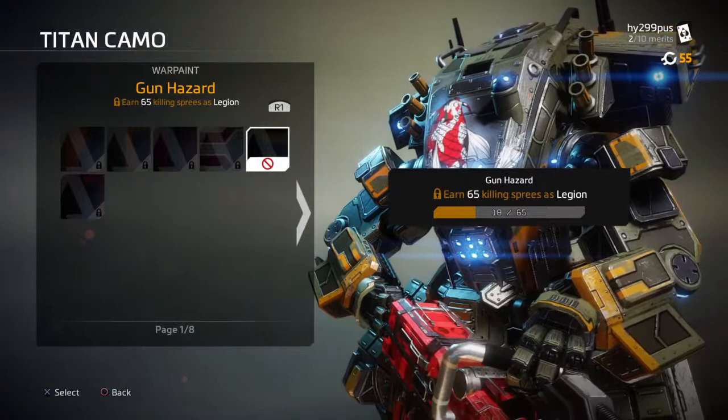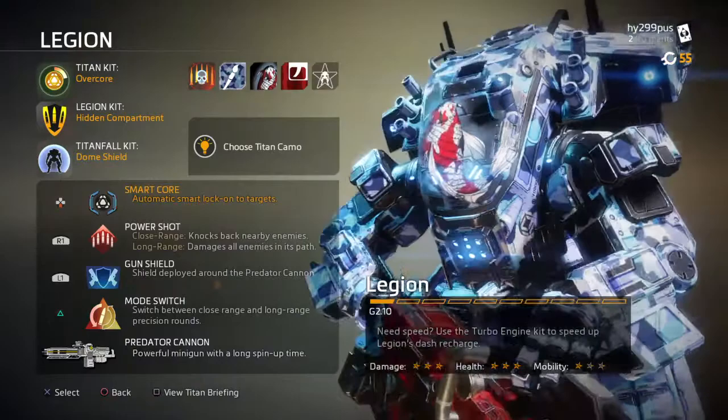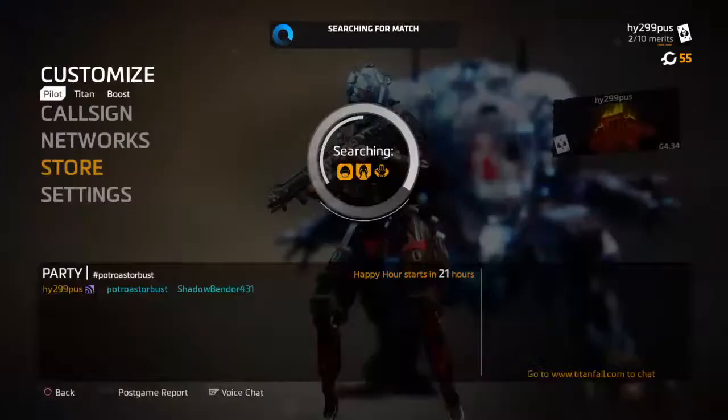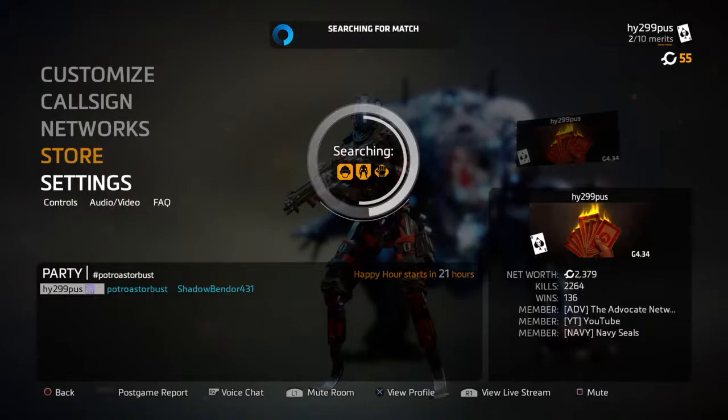Why does Legion have a giant crotch grundle on his Prime skin? There's like plating around his grundle. June, what's next to your name - why is it like a purple Wi-Fi symbol? Yeah, I don't know what that is. Neither do I. Hawkeye Spitfire level 20.